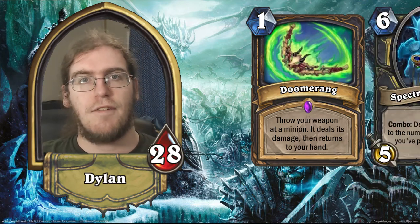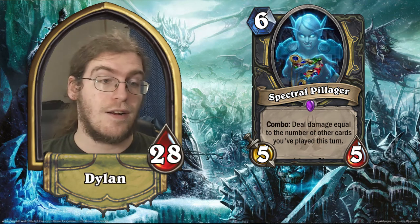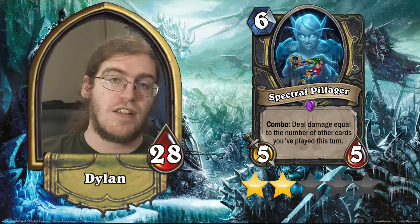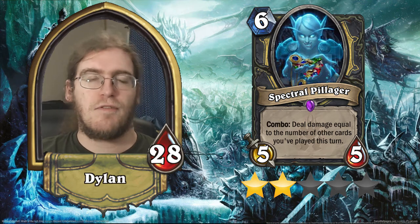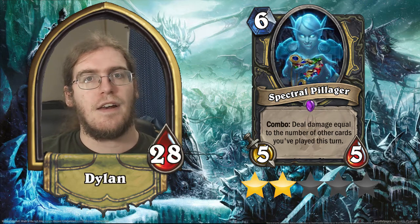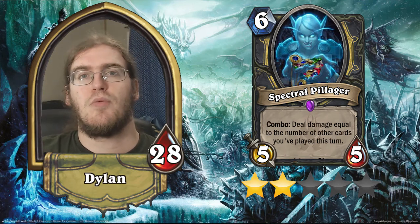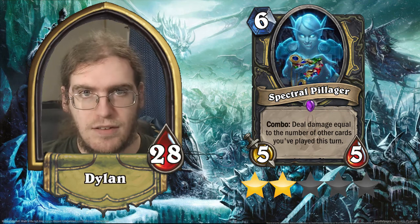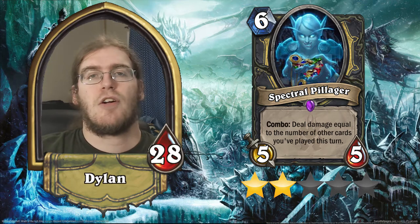Our other Rogue Epic is Spectral Pillager. It's a 5/5 for 6 with combo: deal damage equal to the number of other cards you've played this turn. This is unfortunately nowhere near as hype as Shadow Blade or Doomerang. This is a 2-star card because it is fundamentally a 5/5 for 6. While it does have a proactive effect, it's not going to have one when you play it on curve, and you have to artificially fill your deck with things that give you more spells to play. It just costs too much to realistically enable the big hit it would need to make it worth playing — sometimes it would only be 'deal 1 damage, get a 5/5 for 6.' Two-star card, a little bit over-costed.